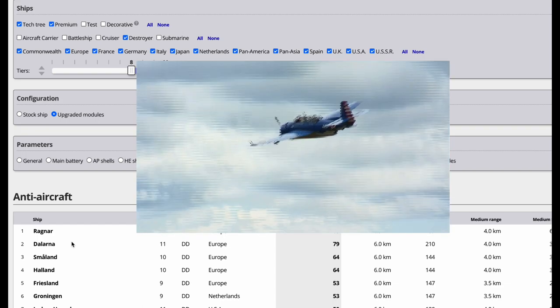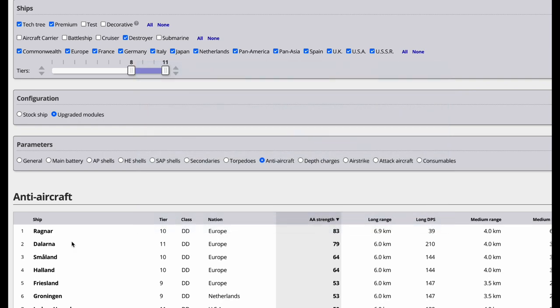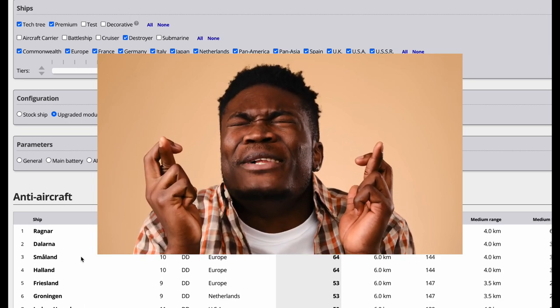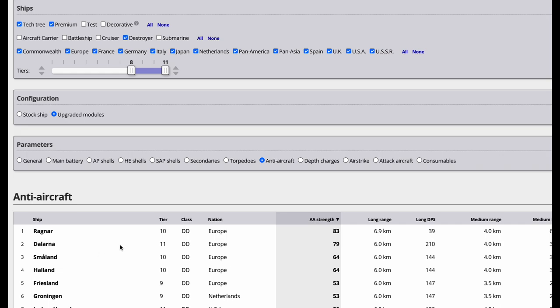One of the comments asked what a destroyer player can do to avoid or mitigate CV fire. Honestly, it's really just luck. There's nothing you can do — you're a slow-moving destroyer limited by the physics of water. An airplane is small, nimble, fast, and accurate, dropping ordnance that can be more precise. The CV player has the advantage of controlling the aircraft while you only have automated AA guns.